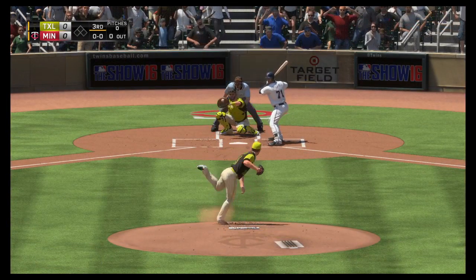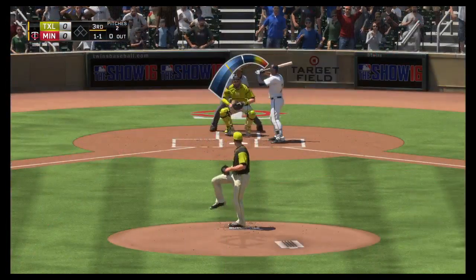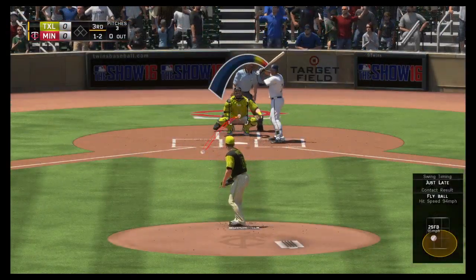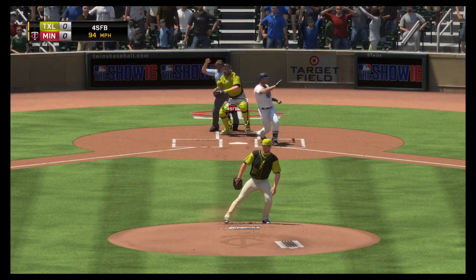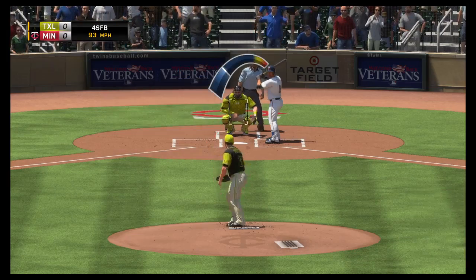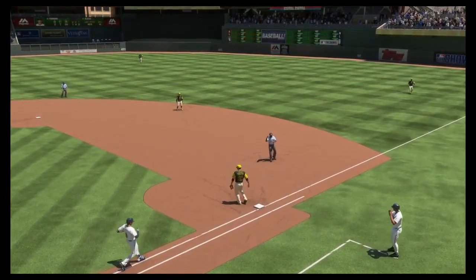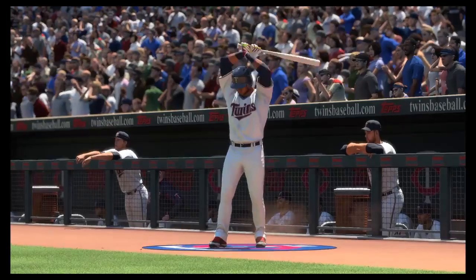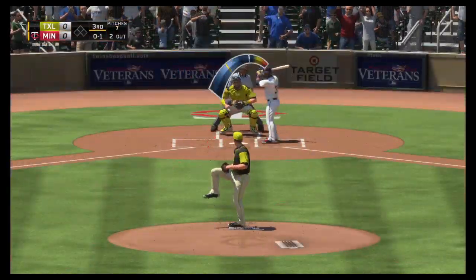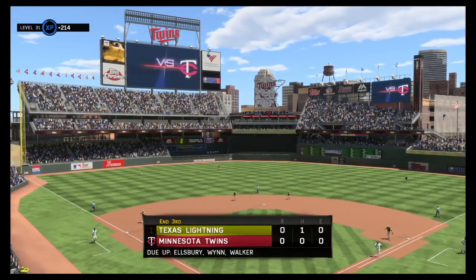Robbie Grossman will be the first one to face him, batting from the right side. Outside with the fastball, that's one and oh. Hot shot down the line fouled off again and now he's in a one and two hole. Swing and a miss, that'll get a groan from the home supporters — one away. Kurt Suzuki comes on with one gone, looks at a called strike one, hit softly to third, recorded out. Danny Santana will hit for the pitcher — a sharply hit ball back up the middle finds the shortstop's glove for the third out of the inning.